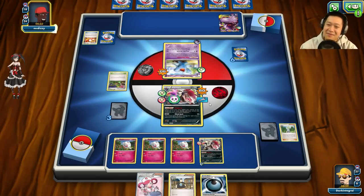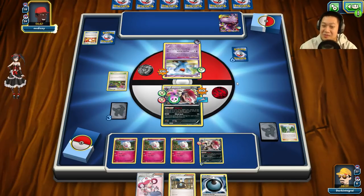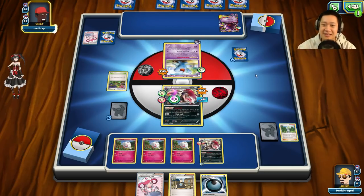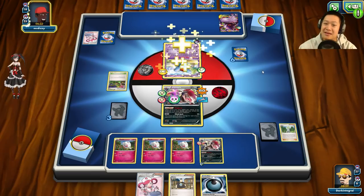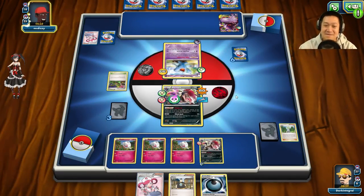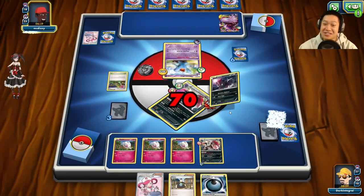Wobbuffet's effect — I totally forgot about that. Zoroark is going to be forced to come down because I could not use Stand In to finish it off. This is what happens when you're stuck on cards. He hasn't taken a prize card yet — Zoroark is gonna go down. Maybe I should have just used Tierno instead of all that Pokémon Center Lady.